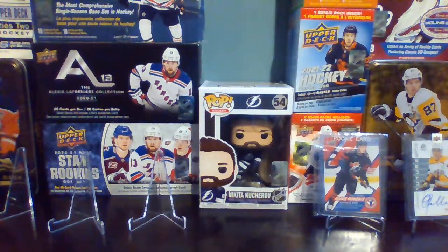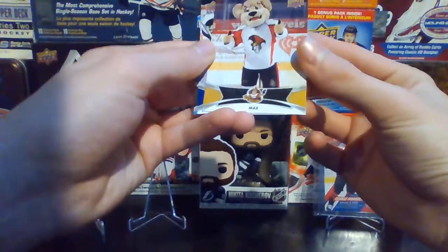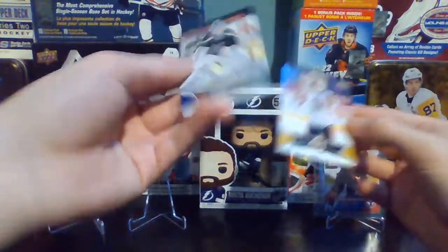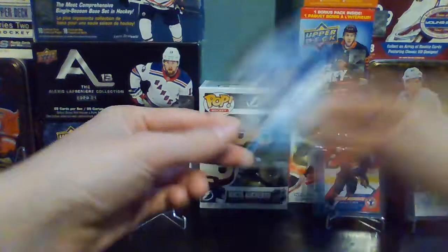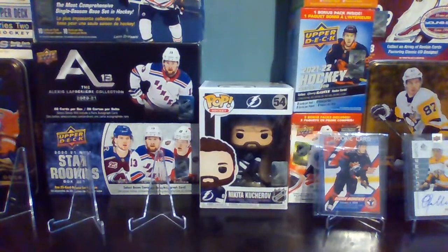We had a random pack break where we got, from AHL, a mascot card of the Senators, and a Jordan Binnington pre-NHL card. We also got an Ukko-Pekka Luukkonen rookie from Gravity Feed MVP.